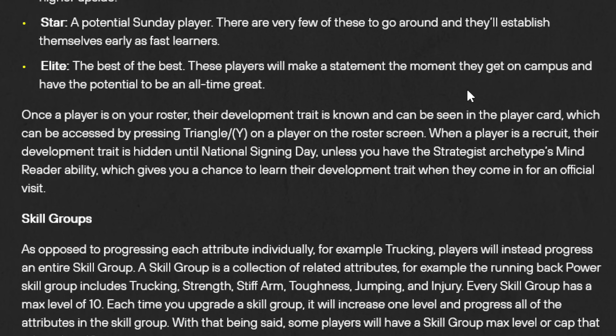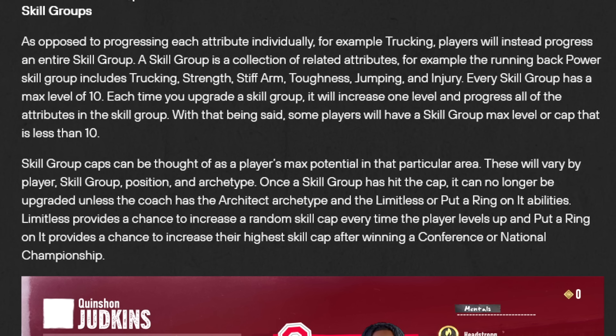Once a player is on your roster, their dev trait can be seen in the player card. When a player is a recruit, their development is hidden until National Signing Day, unless you have the strategist archetype's mind reader, which gives you a chance to learn the development trait.